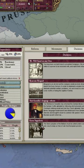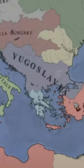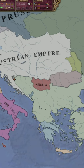Next, you can form Yugoslavia — you guys know what Yugoslavia is, you guys know what it looks like, kind of looks like this. Overall, just a fantastic nation to form. Gives you a lot more land.